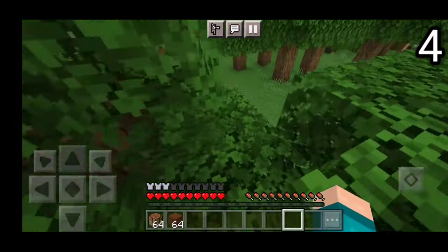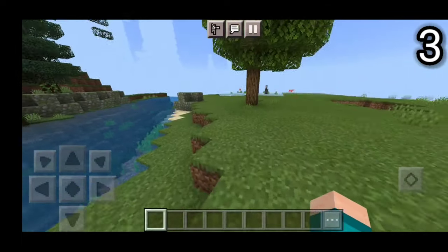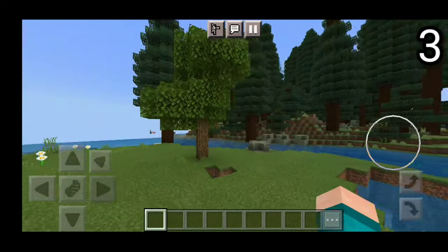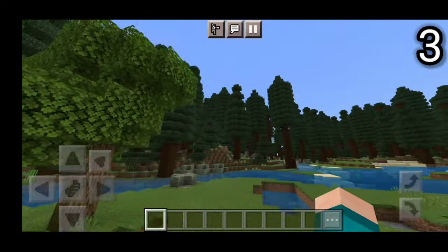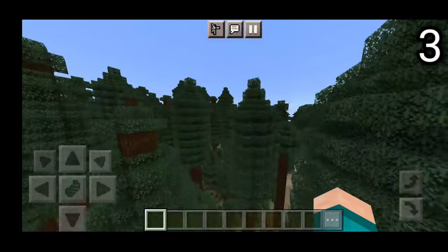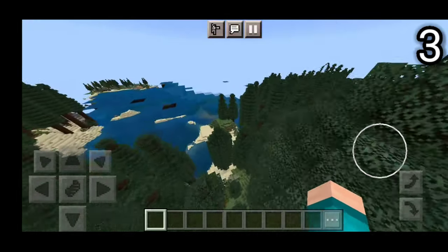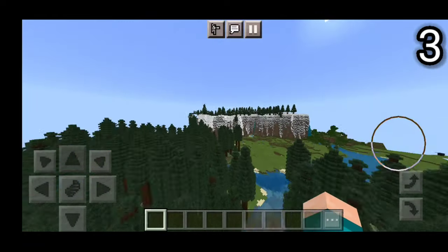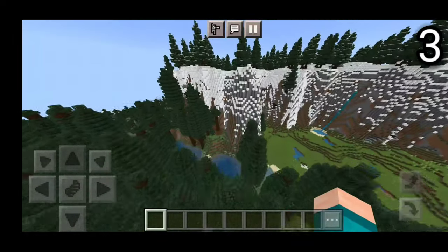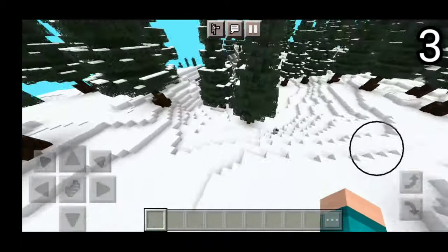Let's head on to the number 3 spot. On the number 3 spot, we have the Y Biomes Craft add-on right over here. Basically what this add-on does is it adds brand new biomes to MCPE. Take a look at this — it looks absolutely insane. We have crazy, enormous trees right over there that you can definitely mine up. You can definitely use like one of these trees as a treehouse or anything like that.